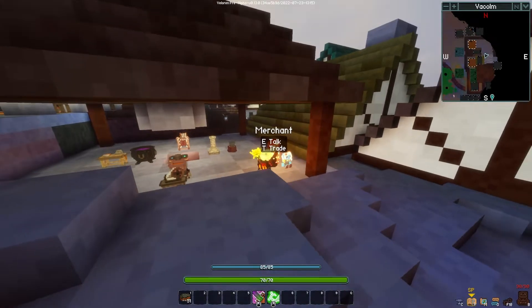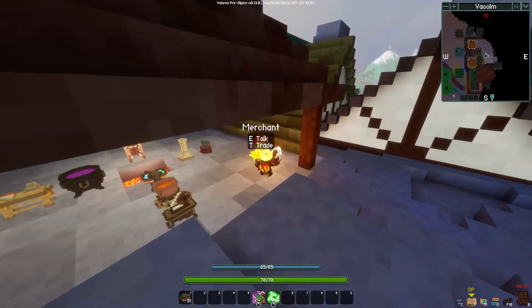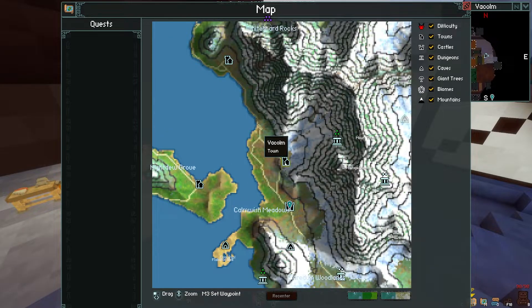Once you find the merchant — there will be one in the town — if you're in town, just go on the map and you can set a waypoint to get to one, then just follow the waypoint.